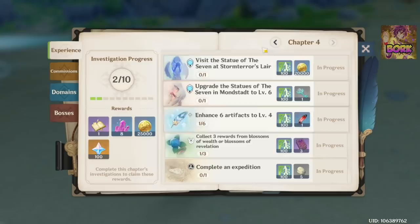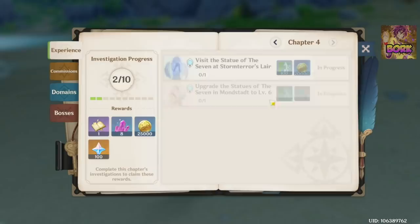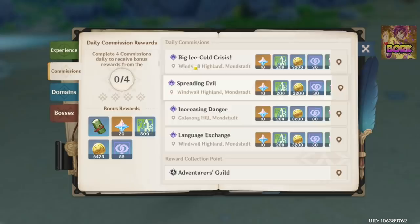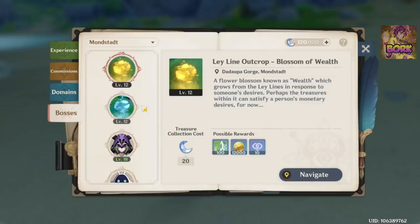Let's talk about the Adventurer's Handbook, which unlocks at Adventure Rank 12. This will be the best way to get Adventure Rank levels quickly. You'll probably reach Chapter 4 very fast after hitting AR12. The commissions provide Adventure EXP so you can level even higher, and there are also domains, which are like extra quests, as well as bosses.